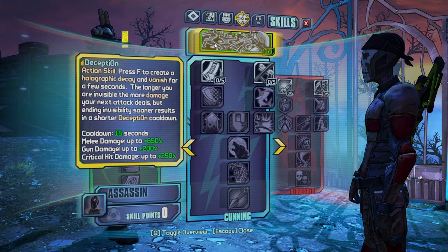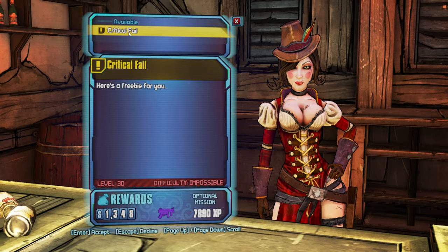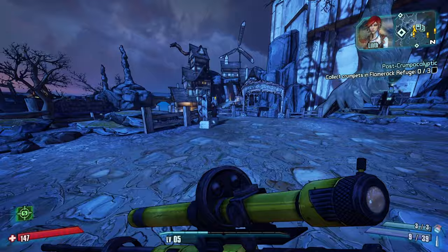Coming back to the bar. I think Moxxi's got a mission or two we can do - Post Crumpocula. We can get the Crumpets and Critical Fail, though I don't want to try that one. Hell and Shining Armor - not too bad, but I don't want to do it right now either since I have to go all the way to the forest.